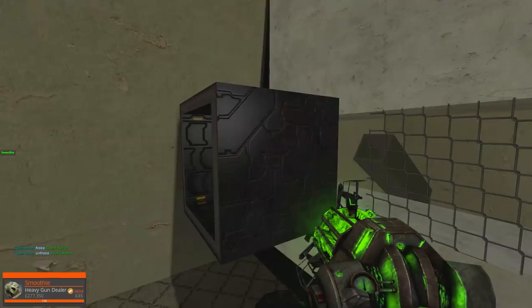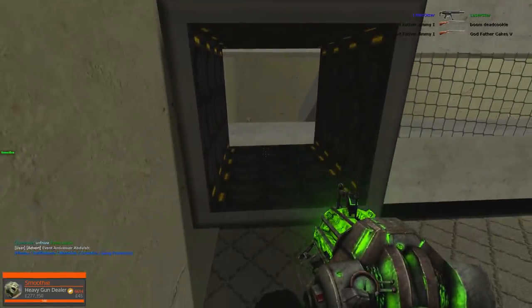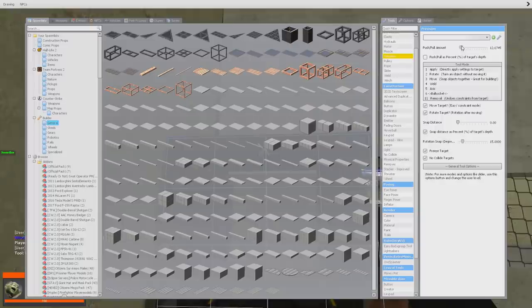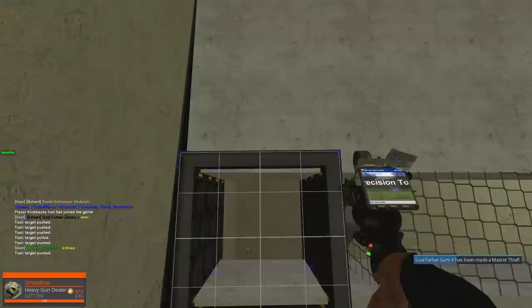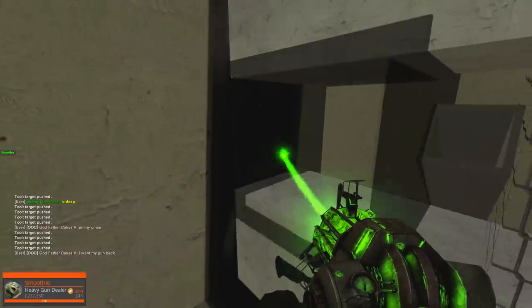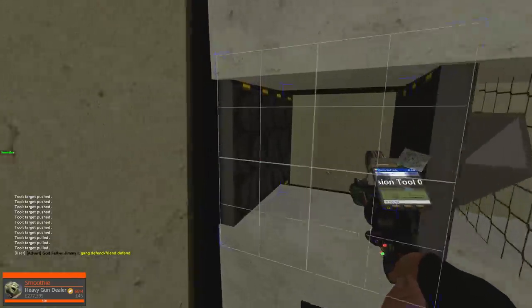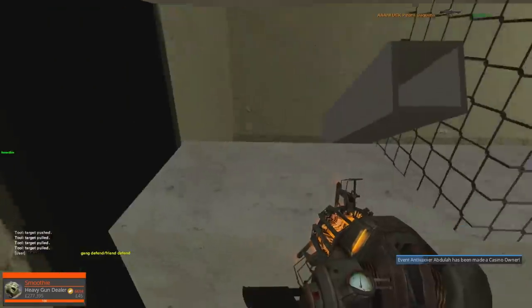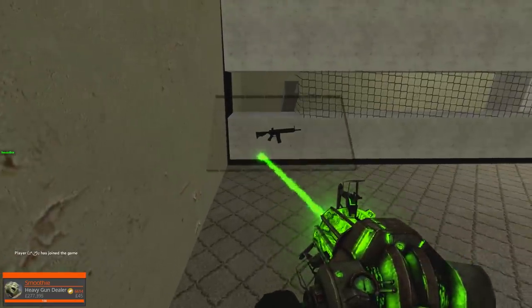I'm pretty sure I've done this perfectly. Let me use the precision tool here and then just push this in — just straight in like so. It kind of looks bad. We actually don't need this — forget that, we don't need the weapon box. We'll just use this, and that means all we need is a bit of glass or something to cover it up that we can open and close.